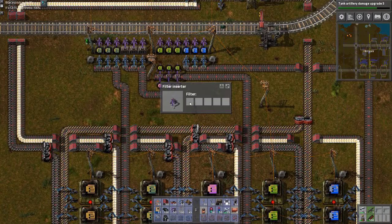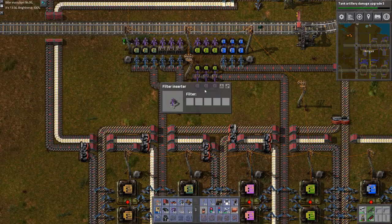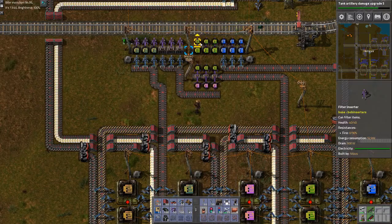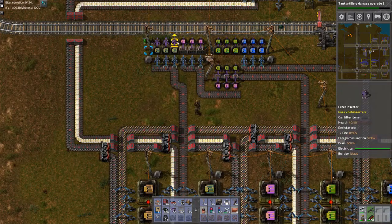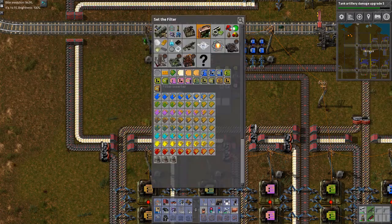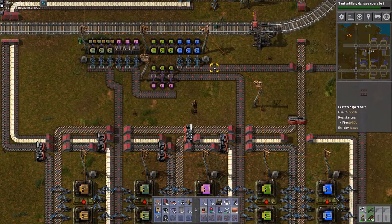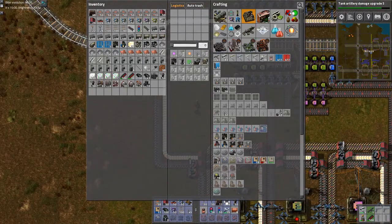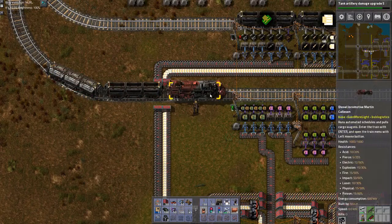This one will be filtering on the blue thingy - copy, paste. This one, obviously, the green thingy. And this one the pink thingy. And this one gets a bit more dicey because that's both the pollution cleaning and the pollution producing. I don't understand why, but that's the way it is. I should probably create a train for this.